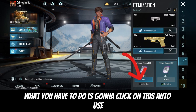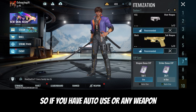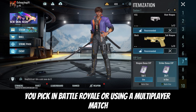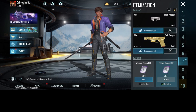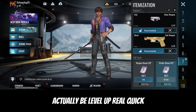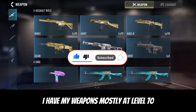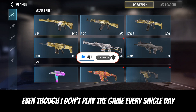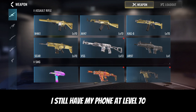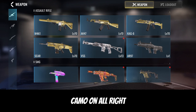Whenever you want to play a game, click on Auto Use. If you have Auto Use on for any weapon you pick up in the battle royale or in a multiplayer match - like Hard Zone or Squad Fights - your weapon XP will level up really quick. I have my weapons mostly at level 70 even though I don't play every single day.